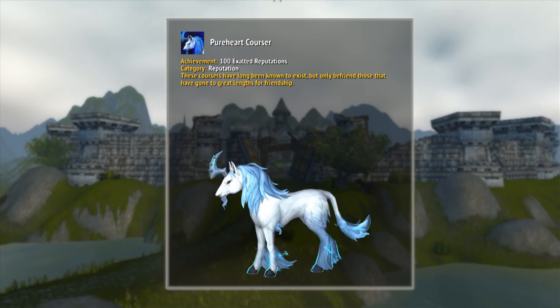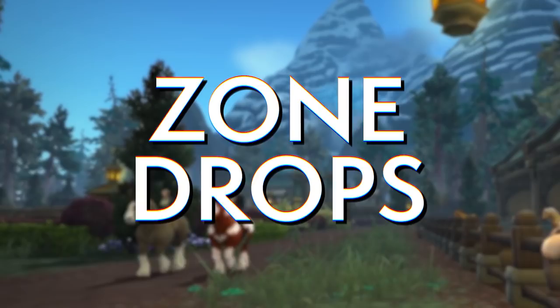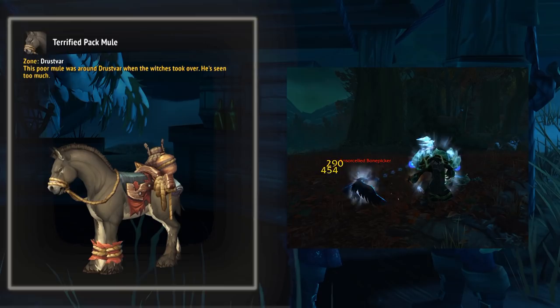The final reputation mount is harder to get — it requires 100 reputations at exalted. I'm not going to do a full guide for that one, but Wowhead does have excellent reputation guides I recommend checking out. Next up we've got zone drops, which drop from any mob in the correct zone at a low drop chance.